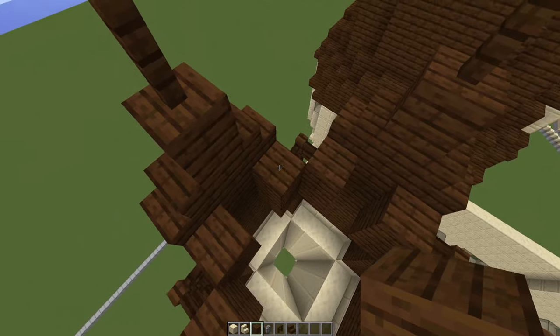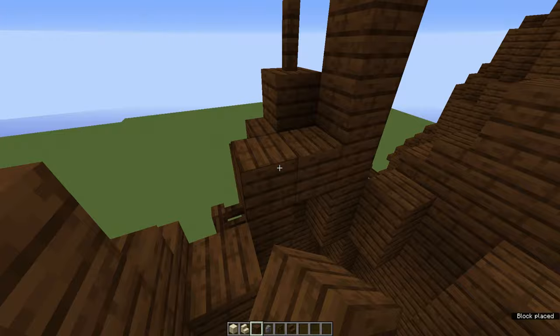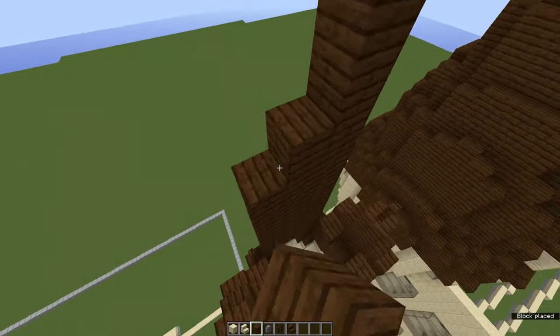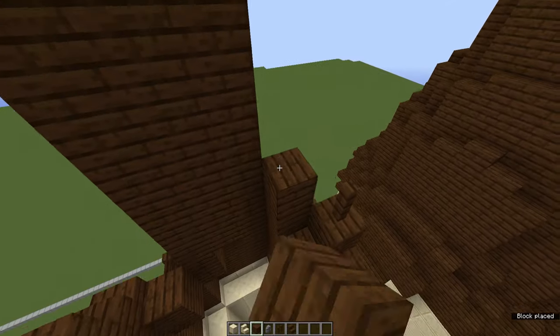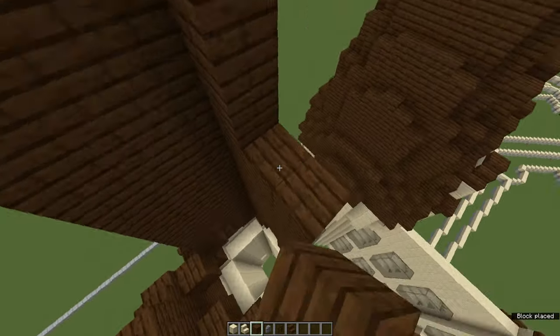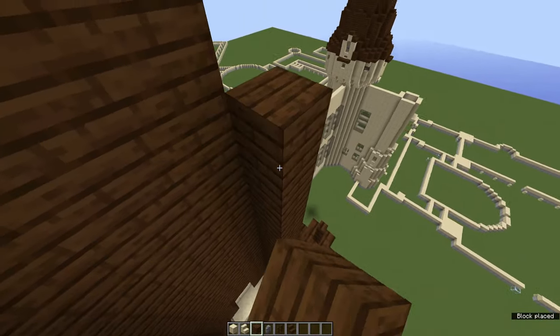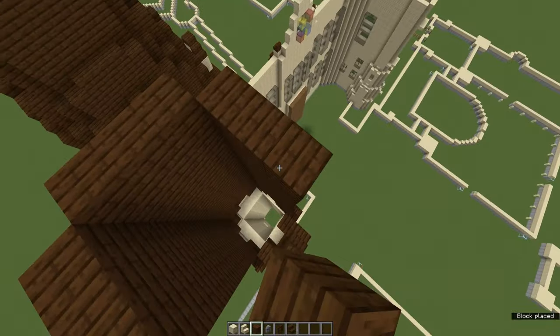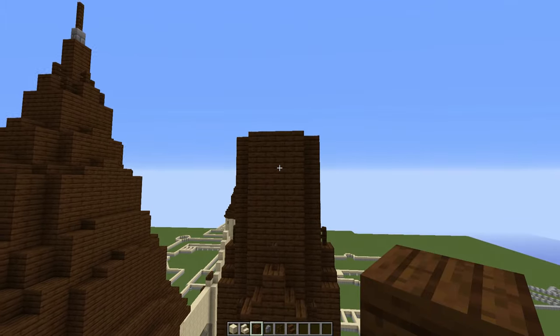From here, go up eight blocks and create a three by eight area along that side. Do that on all the other sides as well to complete three sections of three all the way around the tower. This creates the layered base of the roof structure on all four sides.